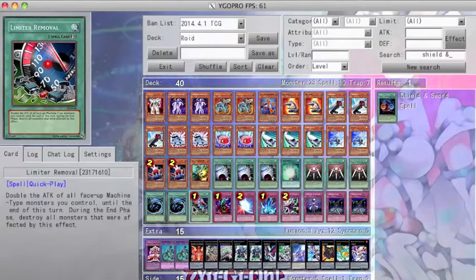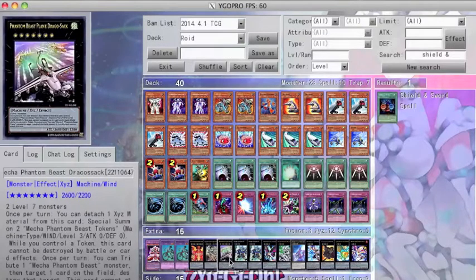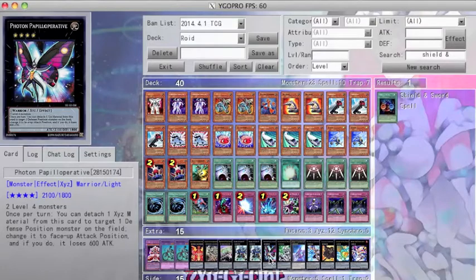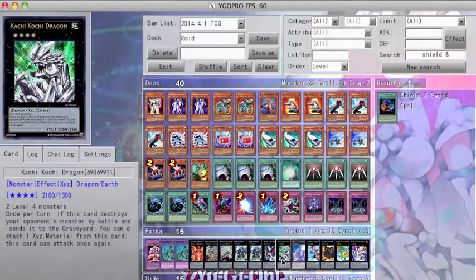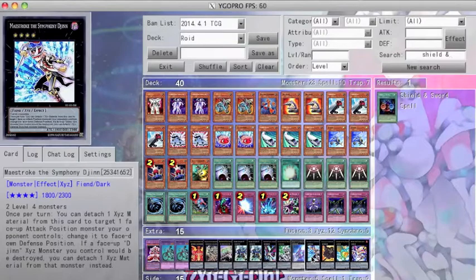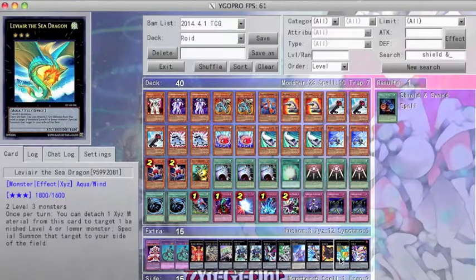So now you know I run Barbaroid, Parasite Cyborg Roid, and Felgrand. My extra deck also utilizes 1 Hieratic Sun Dragon, 1 Draco Sack, 2 Gear Gigant X — easily made with Tin Goldfish — 1 Papilloperative, 1 Kachi Kochi Dragon, 1 Number 101 Silent Honor ARK, 1 Maestroke, 1 Gagaga Cowboy because he wins duels, 1 Leviair, and 1 Zen-Ith Sword Master.